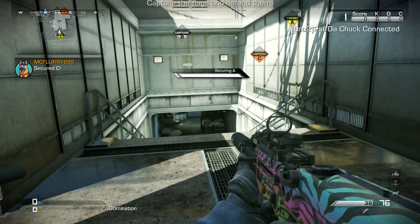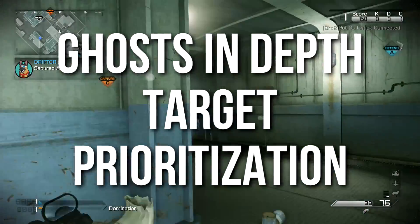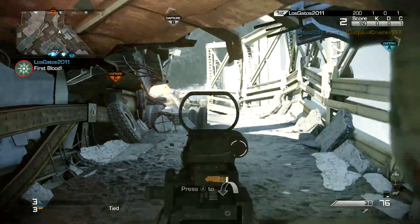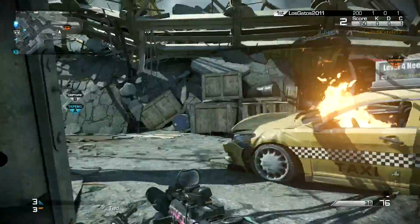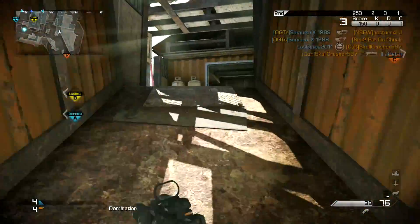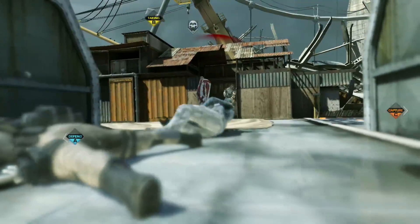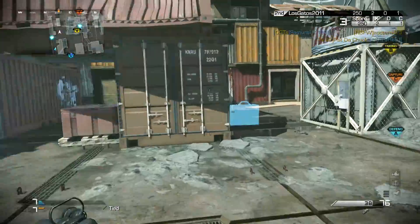Hey guys, Drifter here. Welcome to Ghost In Depth. In today's episode we're going to be talking about target prioritization, which is a fancy way to say knowing who to shoot and when to shoot them. It's most important when there are multiple things to shoot, but I'm also going to be giving some general tips on how to raise your kill-death ratio, since that's one of the more common requests I get on Twitter and in the comments.